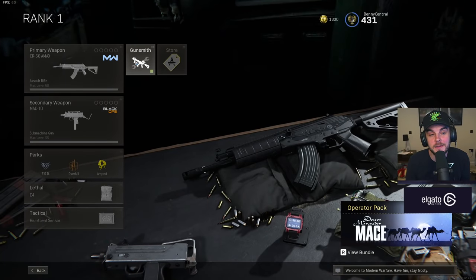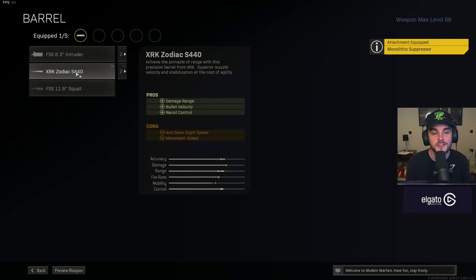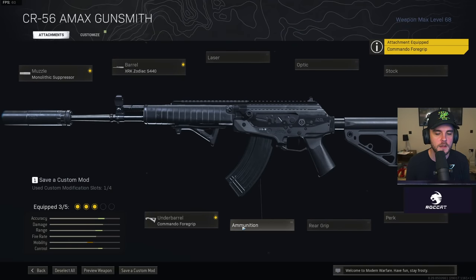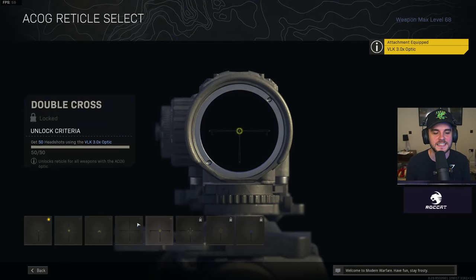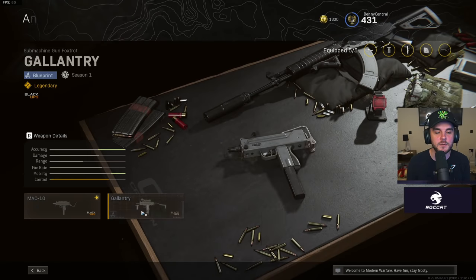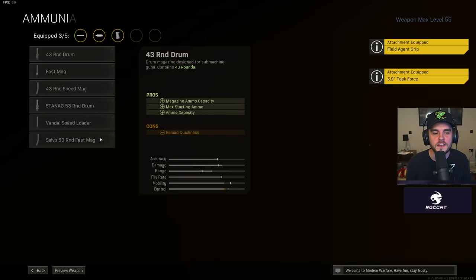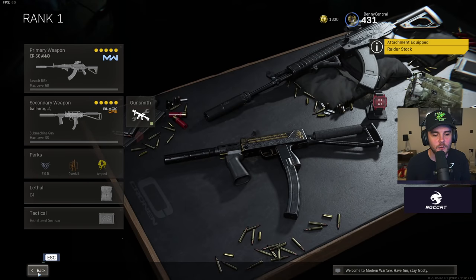This is the meta loadout in my opinion. On the CR-56: monolithic suppressor, the Zodiac barrel, then the commando foregrip — if you struggle with the recoil, use the ranger foregrip instead. Then the 45 round mag, and the VLK 3x optic with that T-Pose reticle. And then the MAC-10 with the gallantry blueprint: deselect all the attachments, agency suppressor, the 5.9 task force barrel, field agent grip, 53 round mag, and then the Raider stock. That is the loadout of choice.